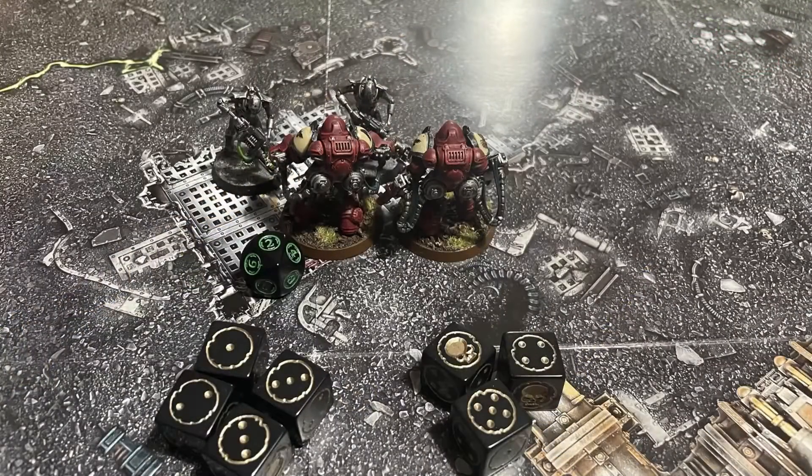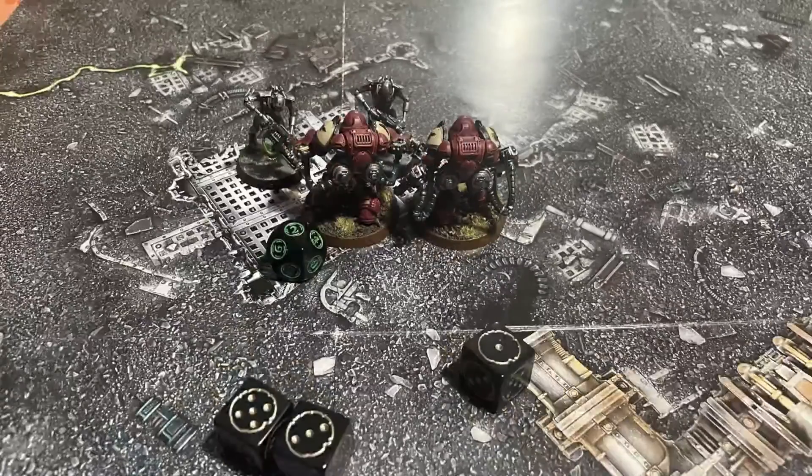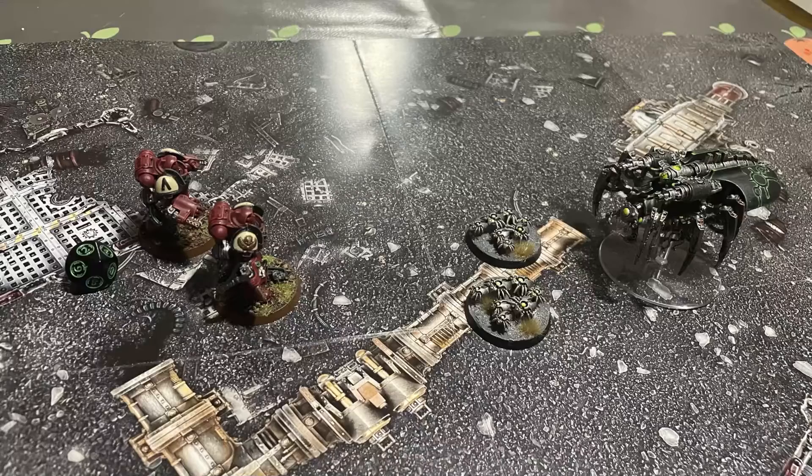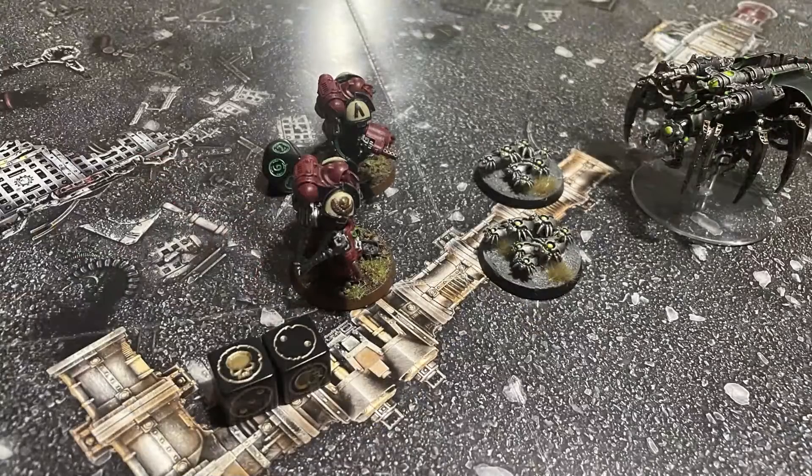The Aggressors get to attack the Warriors, hitting them three times. This causes two wounds, which is enough to outright destroy the remaining Warrior. So the Aggressors consolidate towards the Canoptic constructs, making a shuffle towards them in their turn two.